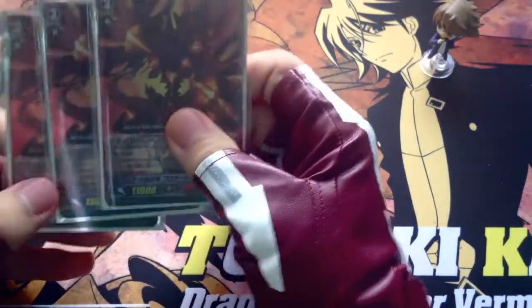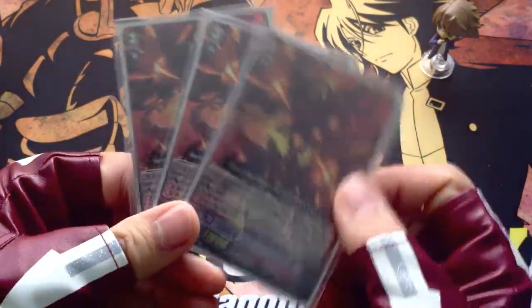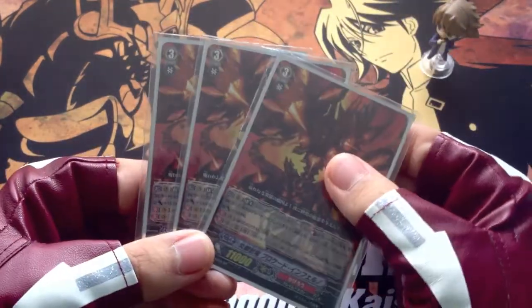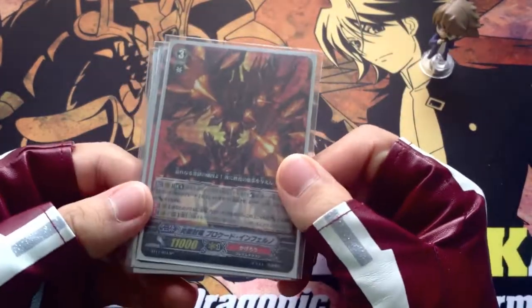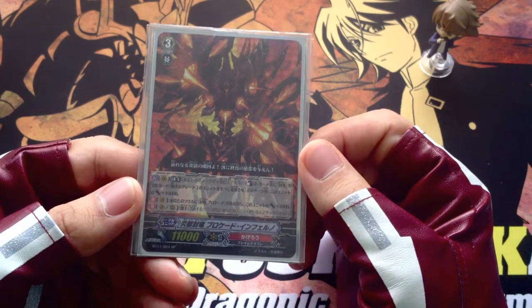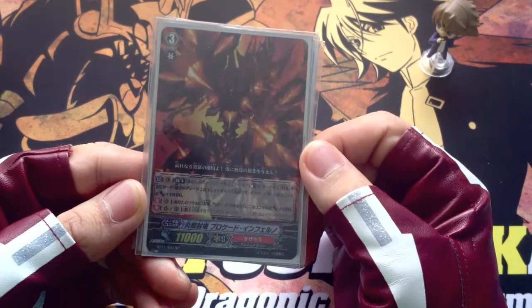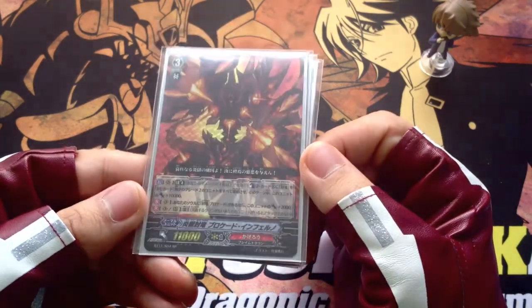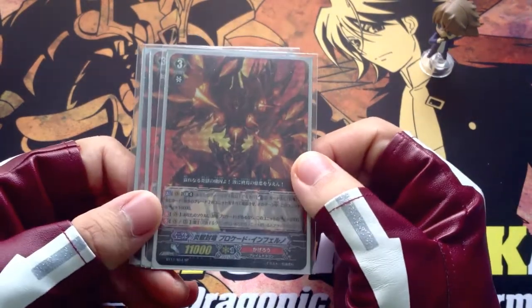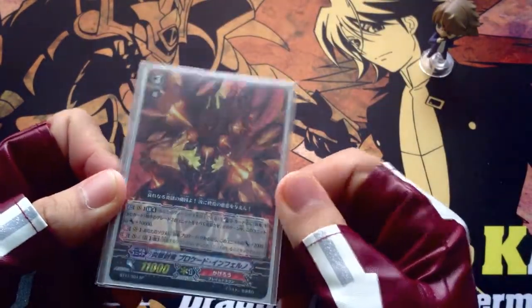I play 3 of this Silk Blockage — Infernal Dragon, Silk Infernal. This is the cross ride. His ability is that you add Limit Break 4, you counterblast 2, and you can retire your opponent's grade 2 rear guards, and you add 10k to him. And if you have the grade 3 10k Silk Blockage in the soul, he gets plus 2k. So this is like the typical cross ride. His ability is quite strong in the sense that you can retire all the grade 2s, and I'll tell you why later.